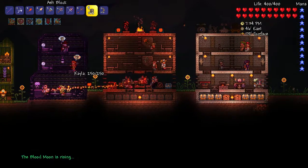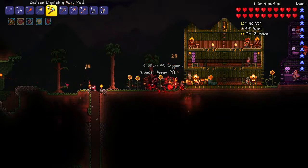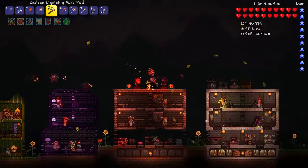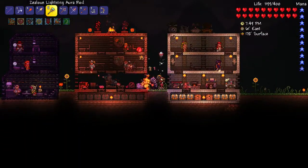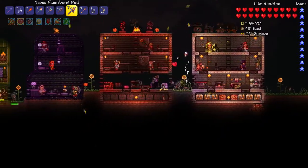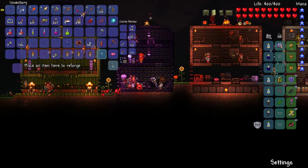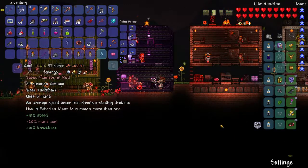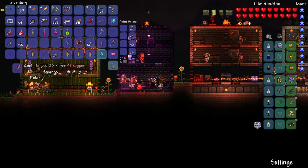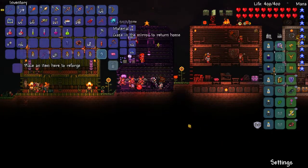Alright, blood moon is rising. Let's deal with some blood moon using some turrets - let's plop one down over there. That's the thing I should be upgrading: the Flame Burst, because it's pretty cheap to upgrade. It seems to be the best one for us right now. Godly sounds good - that'll get us a little bit more damage. The rest of the things look fine.